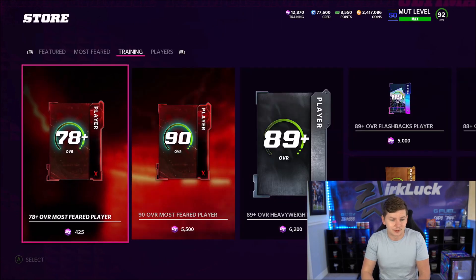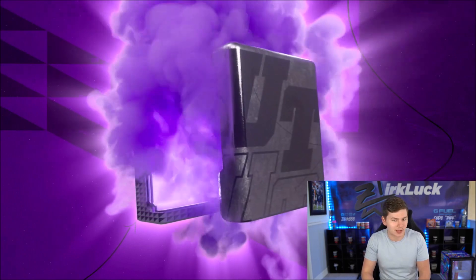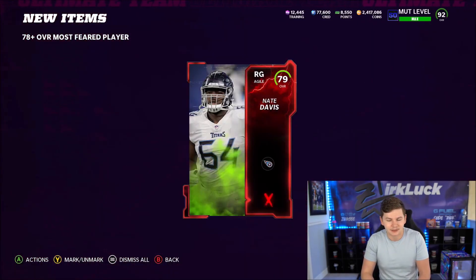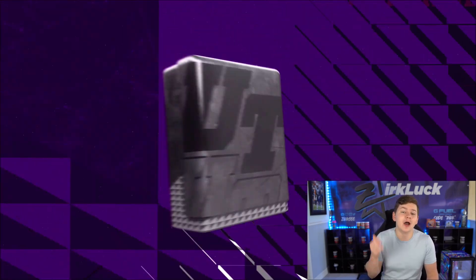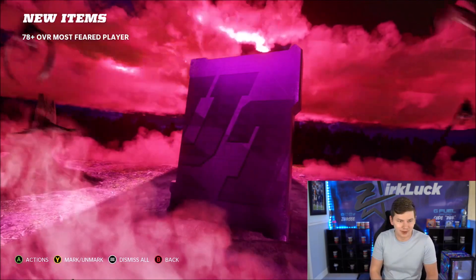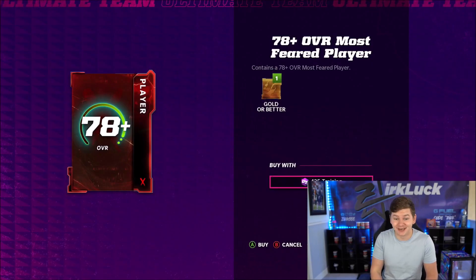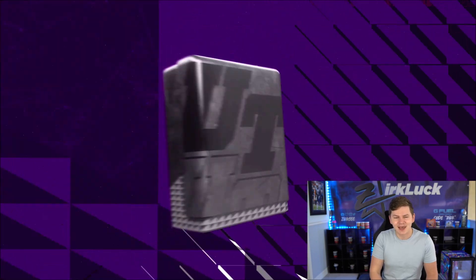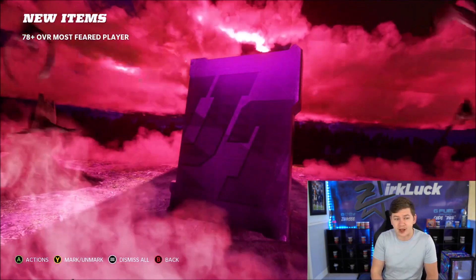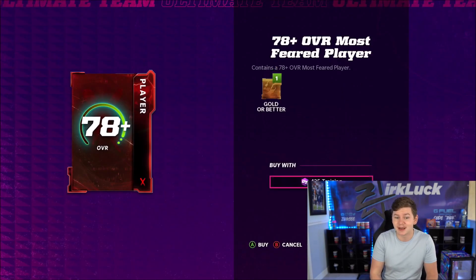83 — Demonte Casey right there. I will take the 83s, whatever — better than a 79 overall. A gold card is definitely a lot better. We are down to 12,000 training points remaining. No LTDs so far, but a lot of 87s — I can't lie, we are actually getting a lot of 87s. I feel like if we just pull maybe four or five more 87s through all these packs, we are probably going to make a decent amount of training points.